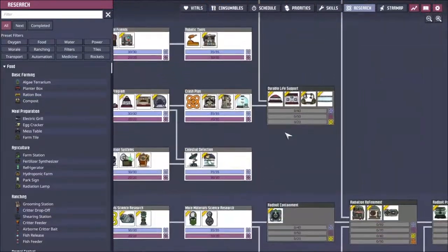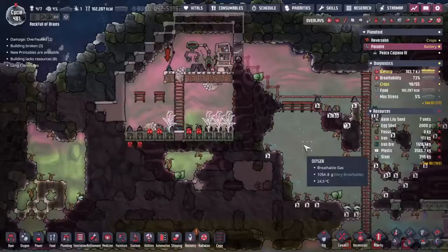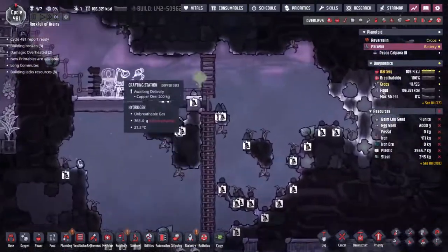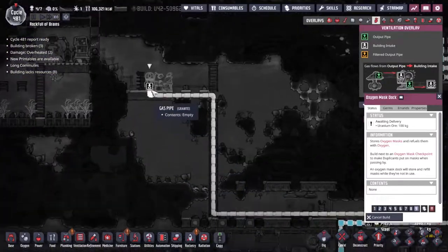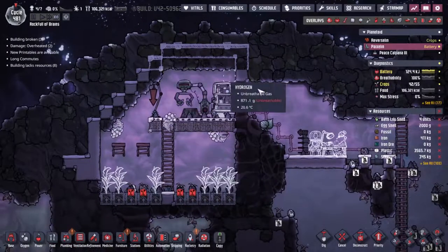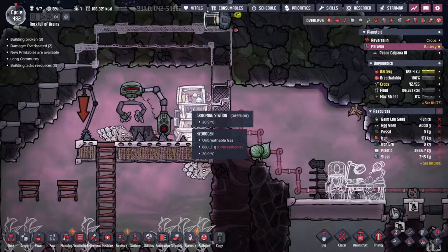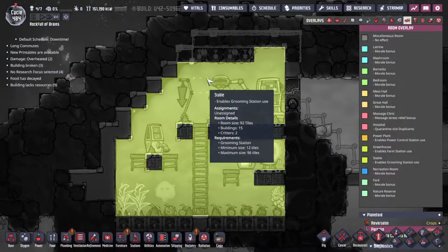What else do we want to knock out quick whilst we can? Space toilets — yes, space toilets. And in a totally not over-the-top move, I've completely hijacked the waste pipeline. This is why this oxygen mask dock needs to be put in place to give the gas somewhere to go. I've put down this gas mask so that our rancher is not dying in all the hydrogen here so they can stay and do the entire cycle. I watched Ruben wander up here, come to the grooming station, whistle for the Draco, and then had to run away from the choking fumes. 92-tile stable — that's pretty good.